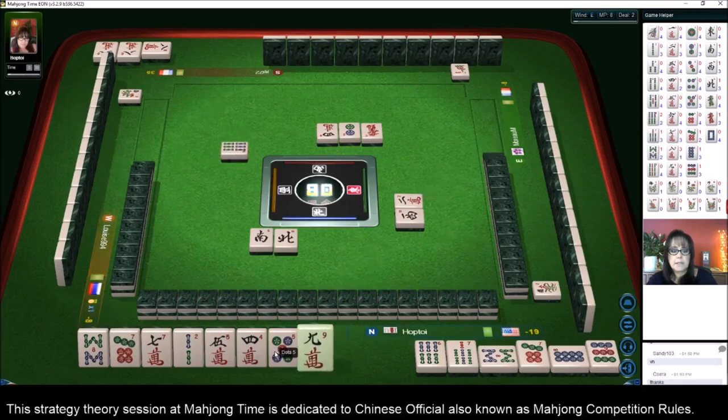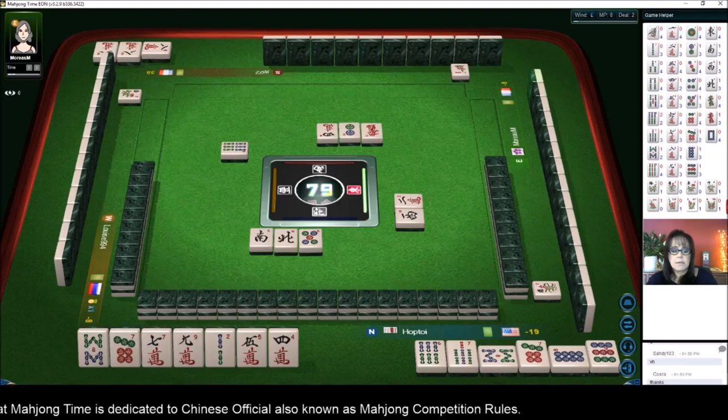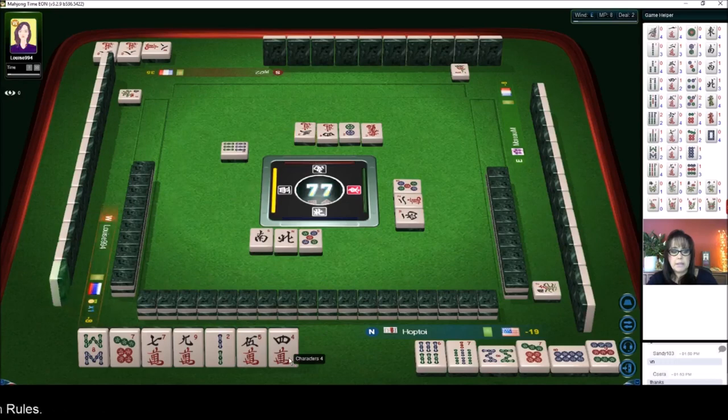Six bamboos — we got a nine, five dots. We have a potential chow with the seven-nine, and it's a mixture of pungs or chows. This might be a quick hand. There is a pung of eight cracks out, so there's only one more eight-crack pung possible.